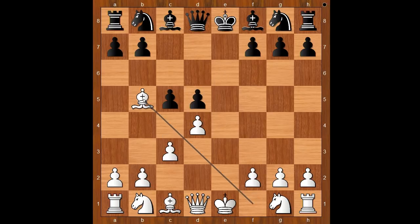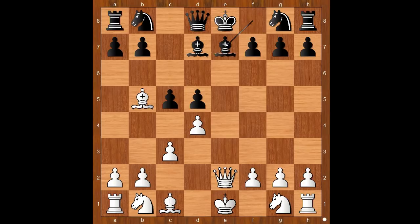Bishop to b5 check. Bishop to d7. Queen to e2 check — a very sharp start. Bishop to e7. Knight to f3. Knight to f6.